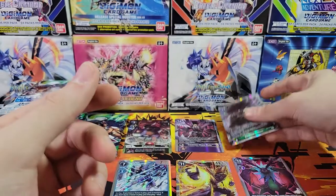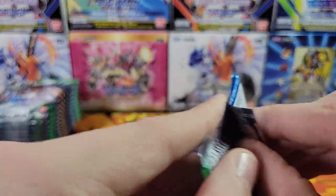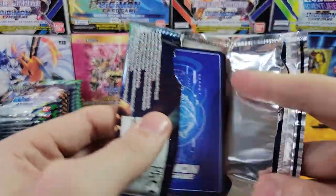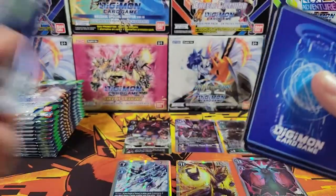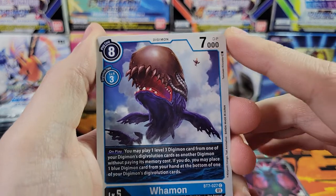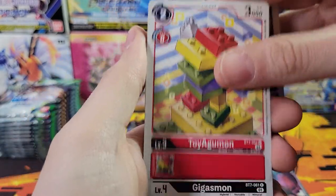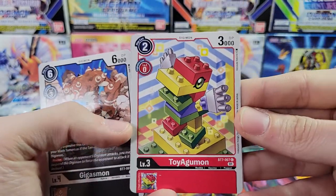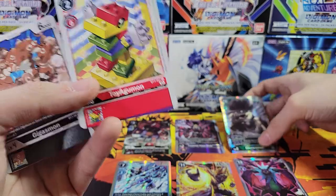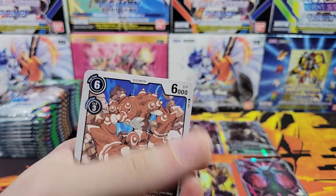That just shows you the dichotomy that this game can have. You have the super cute little ones — the cute little mons — and then you have super cool looking dragons, two-headed turtles, and huge toothed whales. Like ToyAgumon — it's made of Legos — and then you have Ebonwumon. Shows you the dichotomy of the mons.